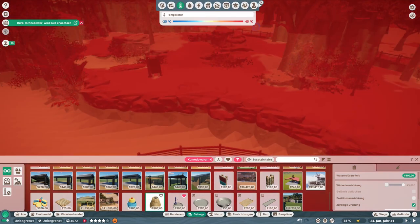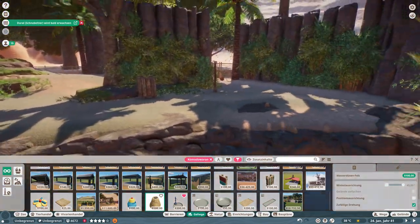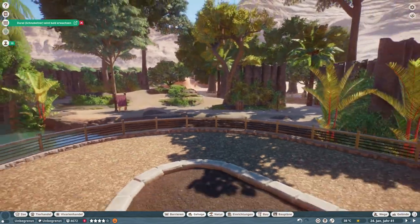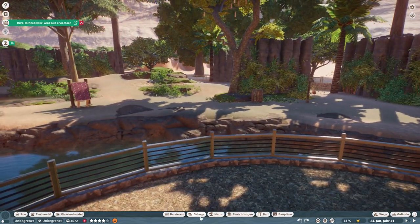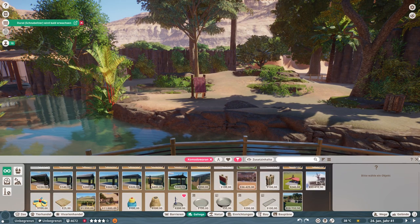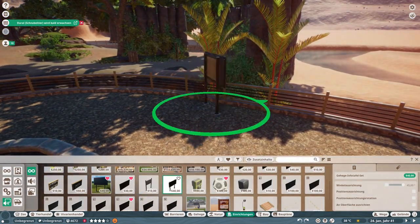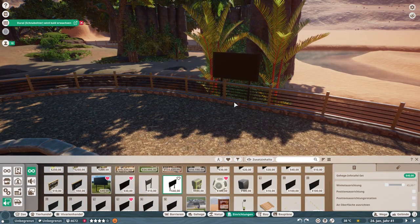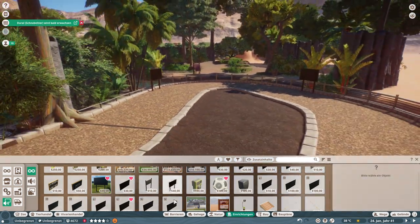Just placing some more animal enrichment — some food enrichment and some toy enrichment for our animals. We are almost finished for the Commodore Dragon, so as I said this is going to be a very, very short episode.